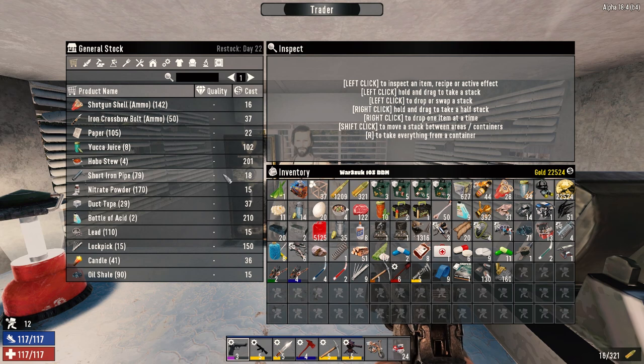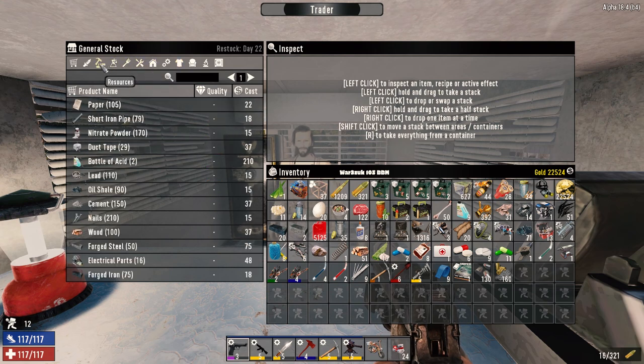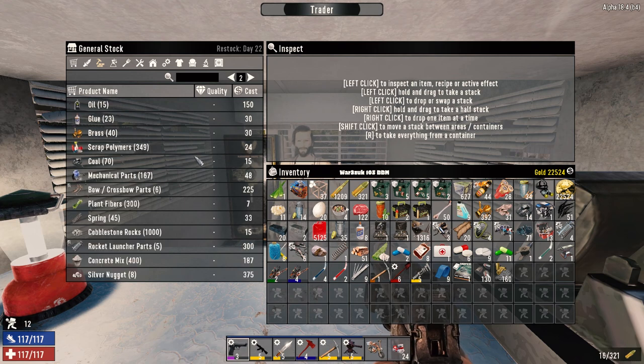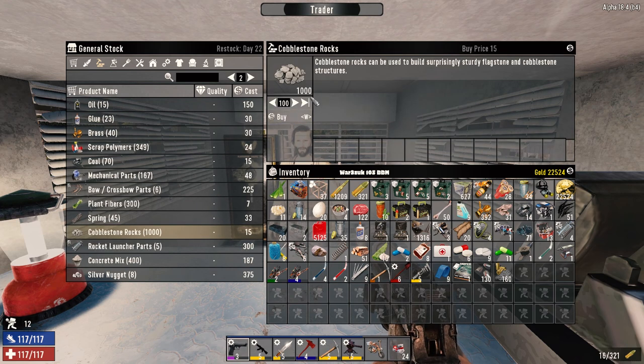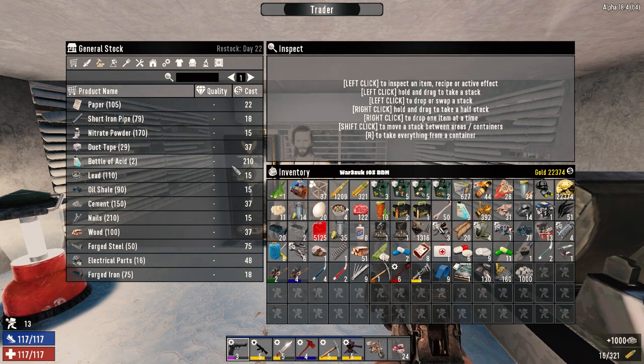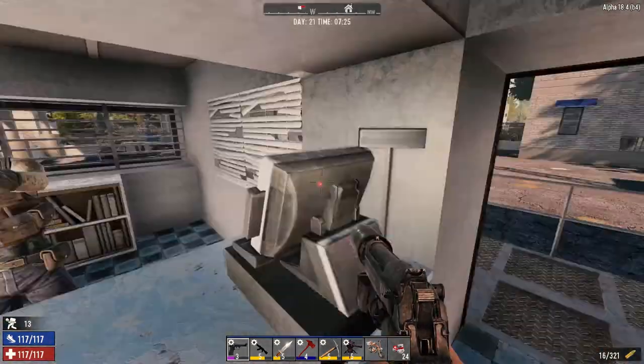Thank you for being here. Where would the sewing kits be - resources probably? Yeah, I don't see any. Although we can take that for 150. Yeah, it's probably good. Thank you, survivor.